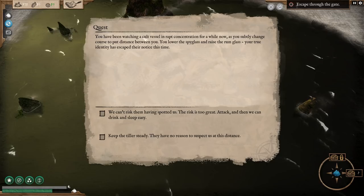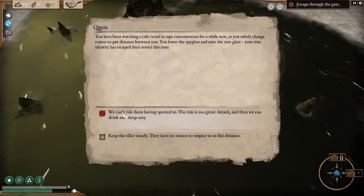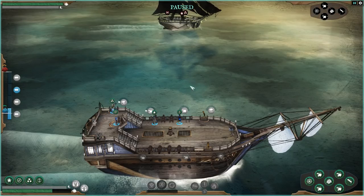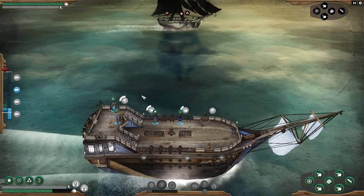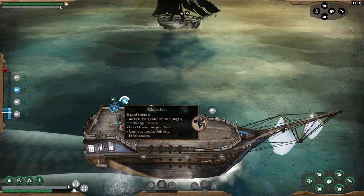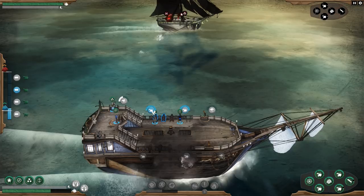You've been watching a cult vessel with rapt concentration for a while now. As you subtly change course to put distance between you, you lower the spyglass and raise the rum glass — your true identity has escaped their notice this time. I don't want to run away — you dread to think what would happen if they chose to flee. I know I said I wasn't going to pause but I just can't help myself. Combat here is about the same as the last few — not too challenging so far, kind of got to let people get warmed up and get used to the game.